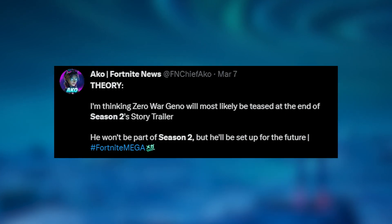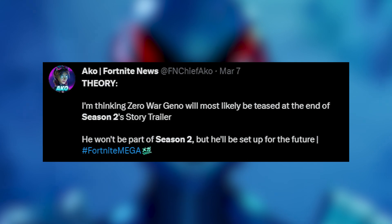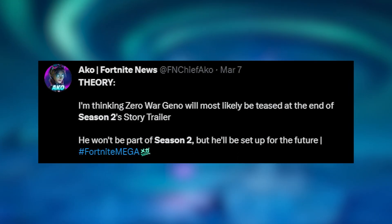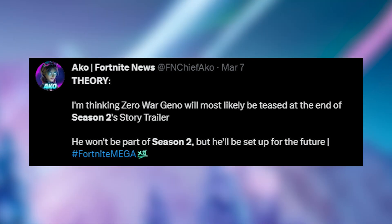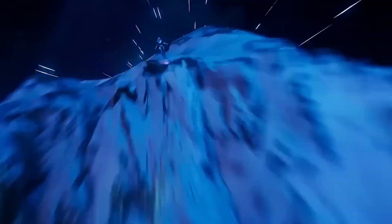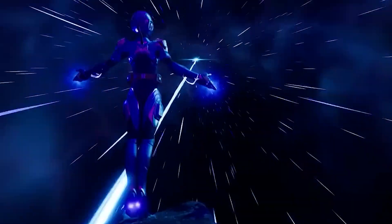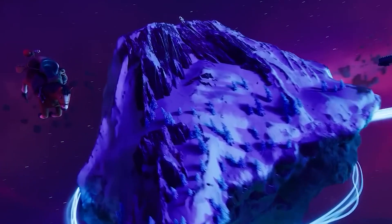A theory suggests that Zero War Geno will be teased at the end of the Season 2 story trailer. However, he won't be part of Season 2 itself, but will be set up for the future. How this will play out with Jonesy and the other members of the Seven is uncertain, and there are certainly more theories going forward — though it may be more useful to cover these once the season has officially launched.